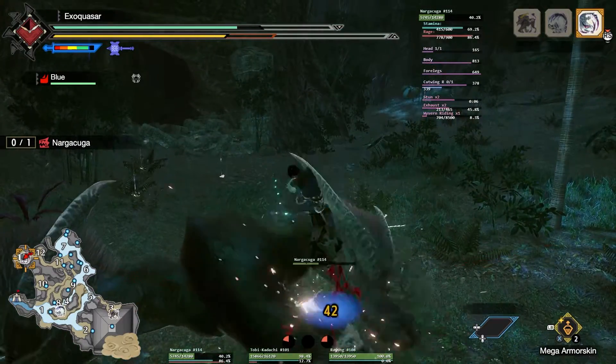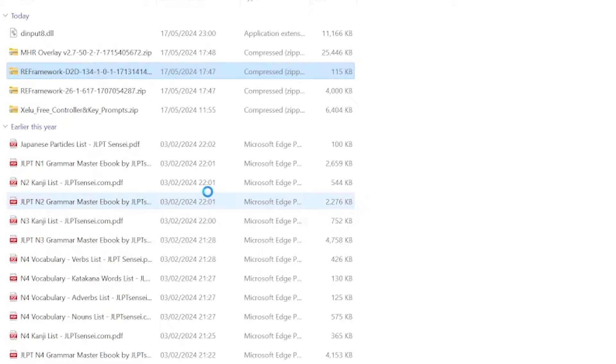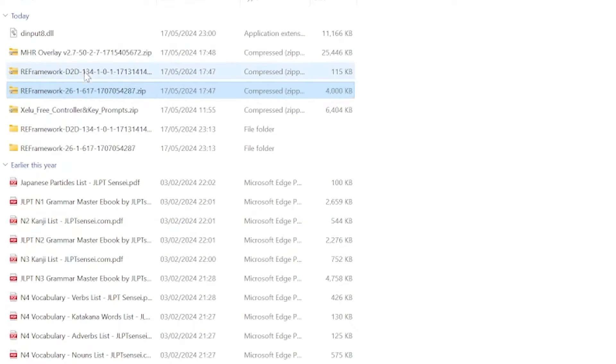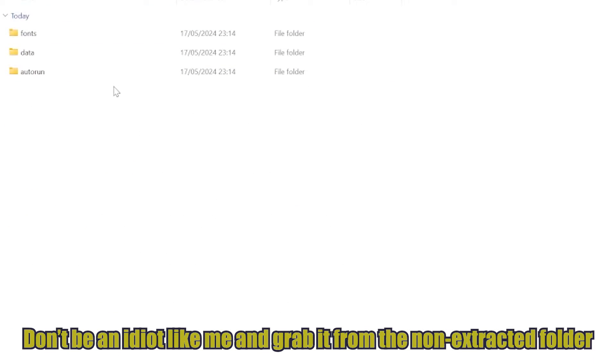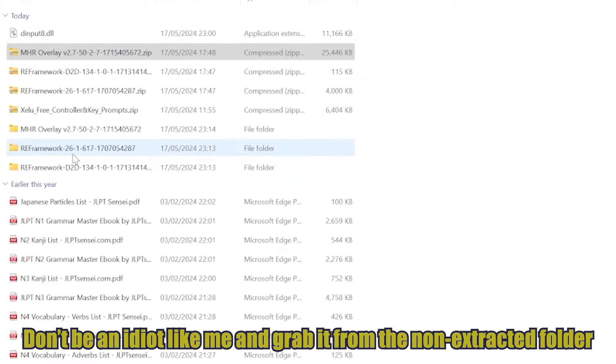Now that you've gone and installed all three of those files, what you're going to want to do is extract the RE Framework folders. As for the Monster Hunter Rise overlay, all you're going to want to do is grab the RE Framework folder and throw it where I tell you — just watch the video and do exactly what I do. Easy as pie.